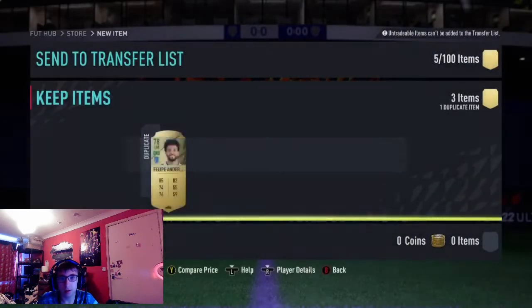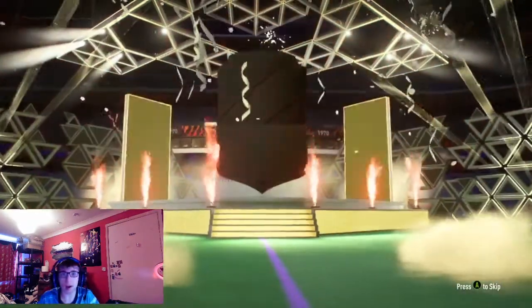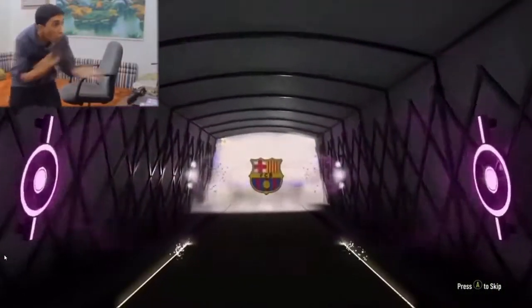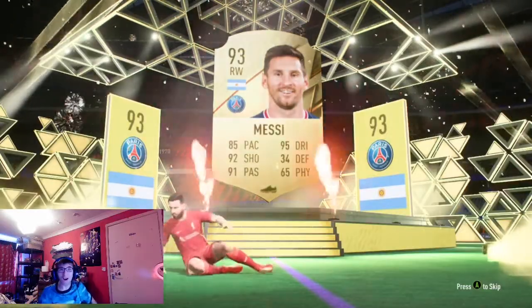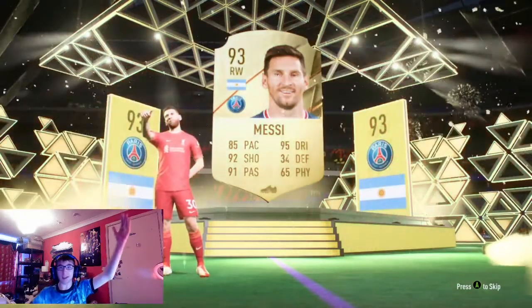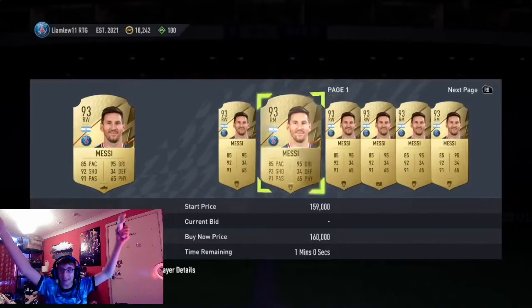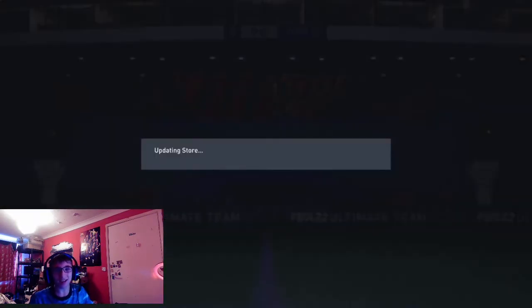Small Rare Mixed Players Pack. Come on, give me something good. Just a walkout - 88 plus. Messi! Oh my God! Messi! He's worth like 50K. It's tradable Messi! So if I want 70K I've got that. But I've just packed Messi. Oh my days! Okay, I'll keep him for now.